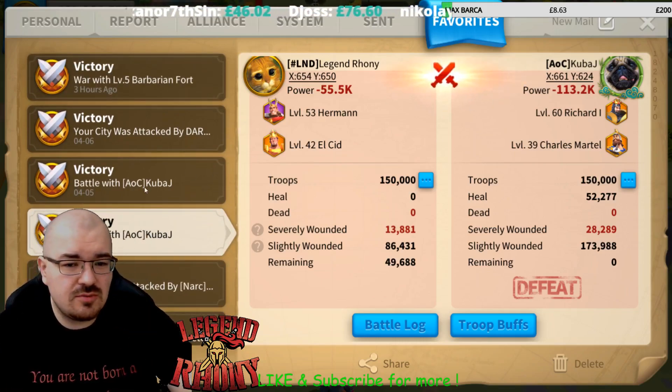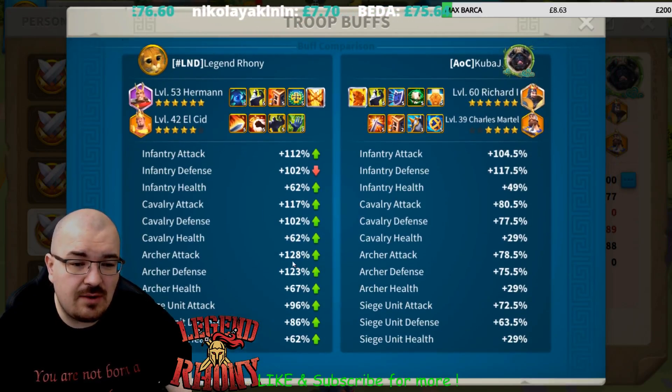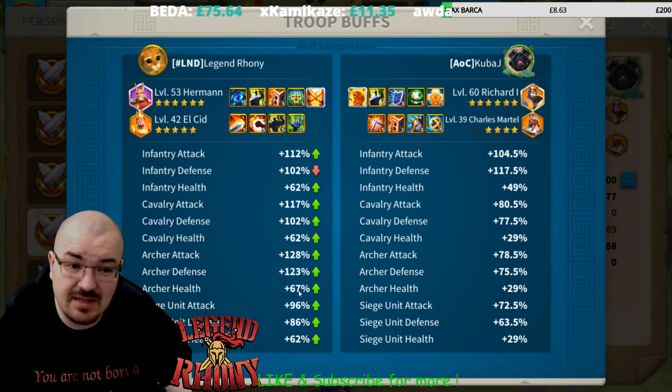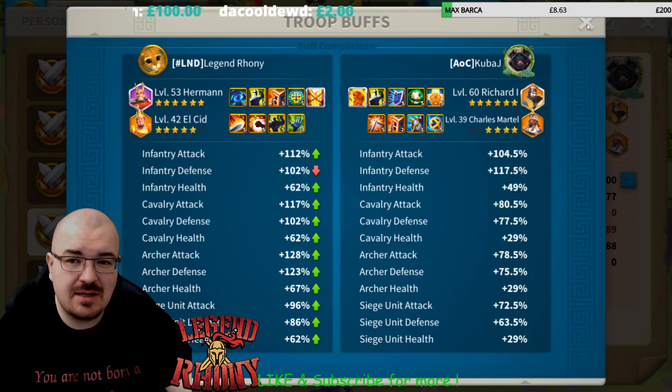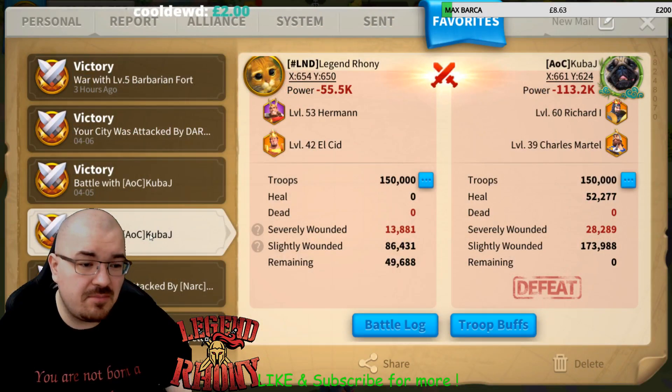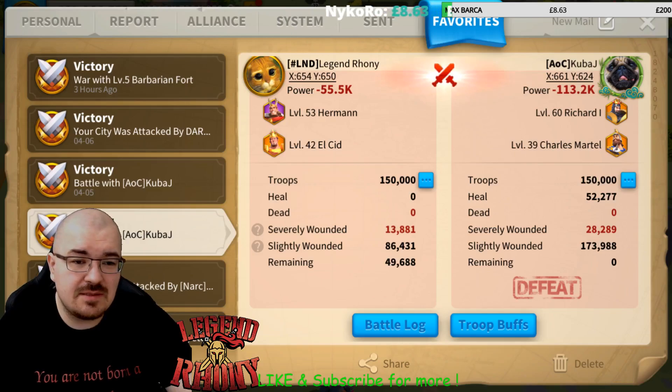This is what I wanted to show — the truce buff on this one. The archers attack, defense, and health is slightly higher: 128, 23, and 67. This is much higher on this one. And my El Cid is still not maxed out, so that's going to be a bonus once I manage to max out El Cid.